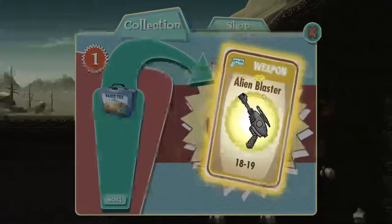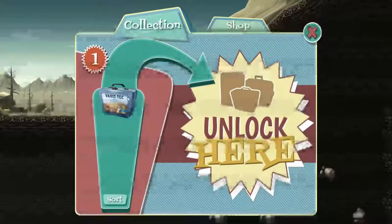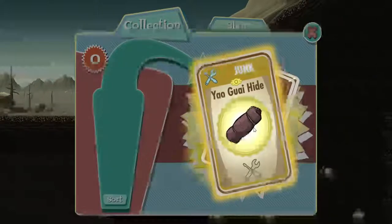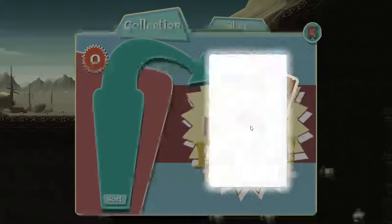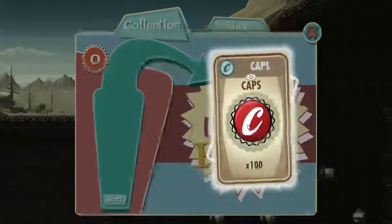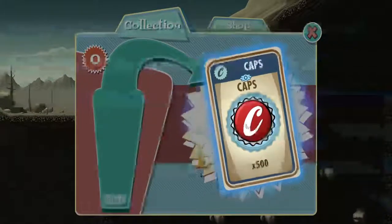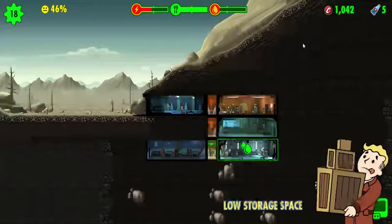So that's a legendary weapon — you know, because it's yellow. Usually it has that flash effect. Yeah, the flash thing. Blue is rare, and white or green is normal. That's going to come in handy when you build legendary outfits, around when you have like 70 dwellers. From the second lunchbox, ooh — four caps. That comes in handy. Alright, those are our two lunchboxes.